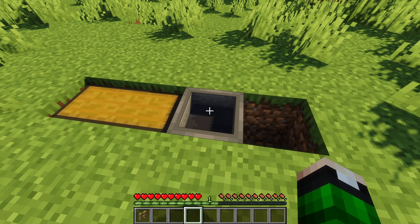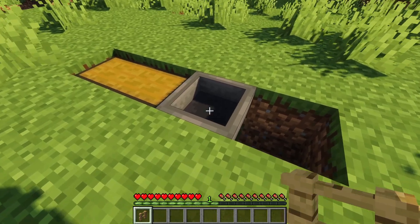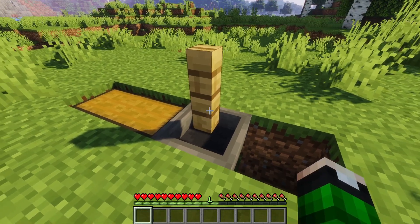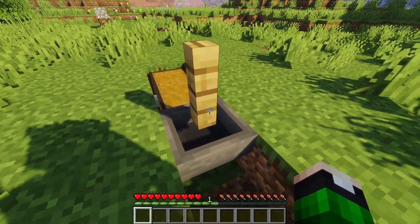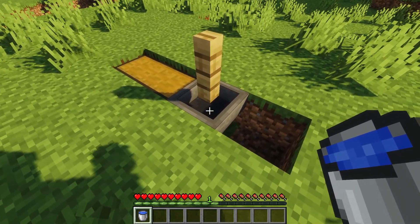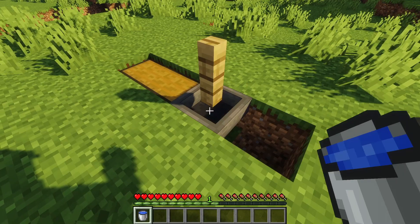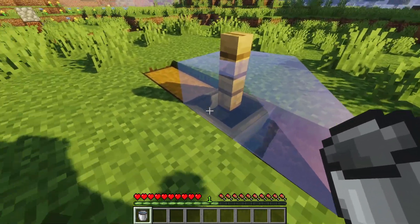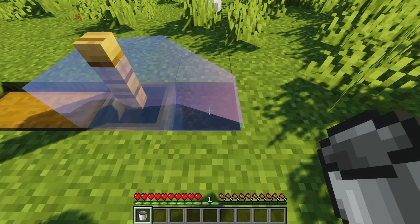Then get your fence post out. Shift-click so you don't accidentally click into the hopper, and place it right on top of the hopper like that — it should just float right over it. Then get your water bucket out. Look down at the hopper, but shift-click so you don't go into the hopper, and right-click. It should flow from on top of the hopper down into the little hole.